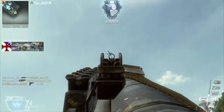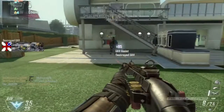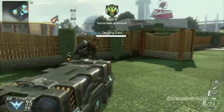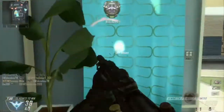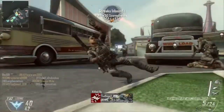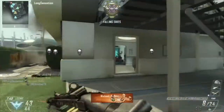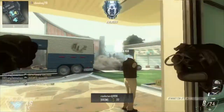Flashbangs also do nothing with tactical mask equipped. For the fast hands perk, I use this because I want to throw my shock charges faster. On this class I actually use two shock charges and a C4, just so the enemies are impaired and stunned and I can easily pick them off without them shooting back.